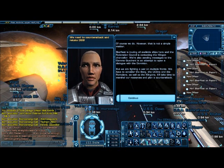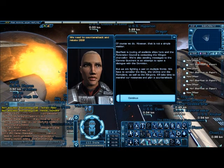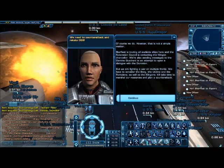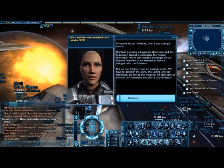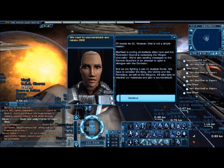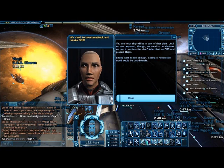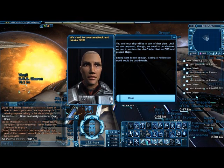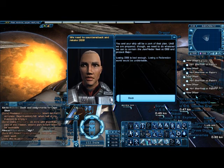That is not a simple matter. Starfleet is routing all available ships and the Federation Council is contacting the Klingon Chancellor. We're also sending messages to the Gamma Quadrant to open a dialogue with the Dominion, but we are fighting a war on multiple fronts. We have to consider the Borg, the Undine, the Romulans, and the Klingons. It will take time to marshal our resources and plan a counterattack. You and your ship will be part of that plan. Until we are prepared, we need to contain the Jem'Hadar fleet at DS9 and protect Bajor. Losing DS9 is bad enough — losing a Federation world would be unthinkable.